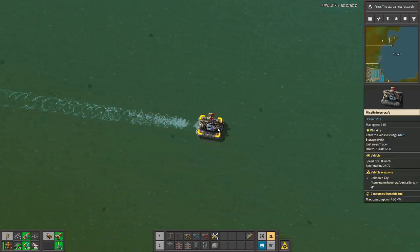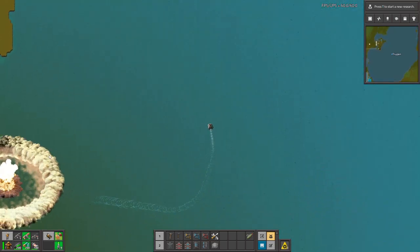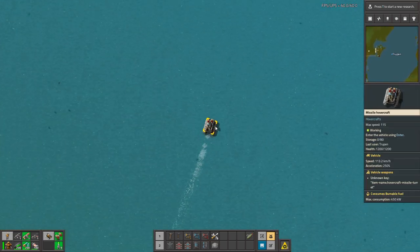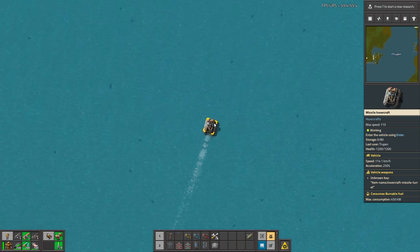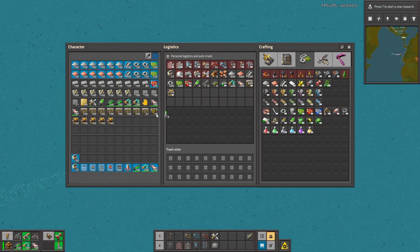And also this is a different version — this one has nukes. The health is better because it's 1200. So maybe we're going to try different rockets.